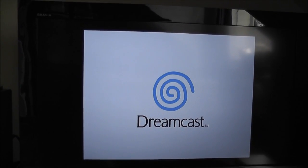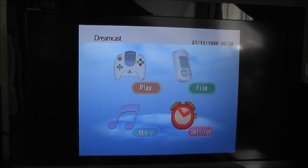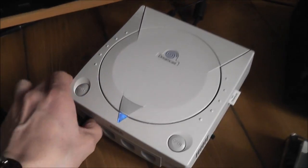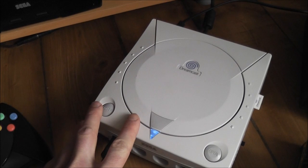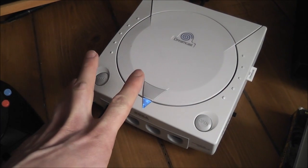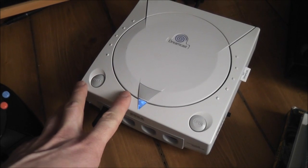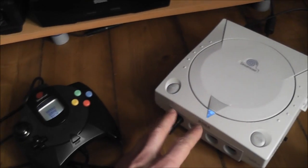Straight away you're seeing a completely different animation to what you'd usually get on the Dreamcast — that's the modified BIOS installed on this system. From what I understand, it's got a retail BIOS that's been slightly modified with code from the development kit, so it bypasses all the region checks, and you've got your little development kit animation at the start there.